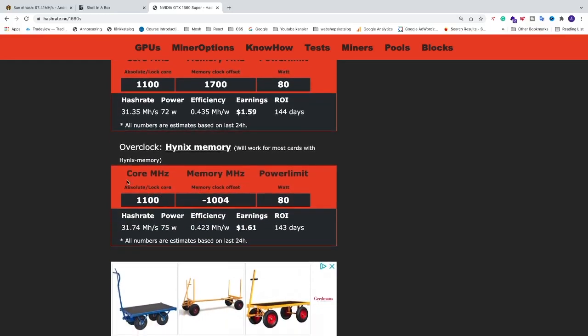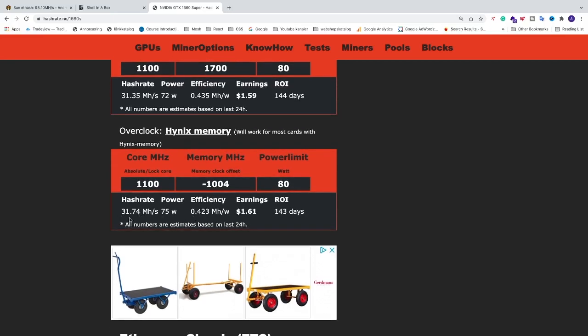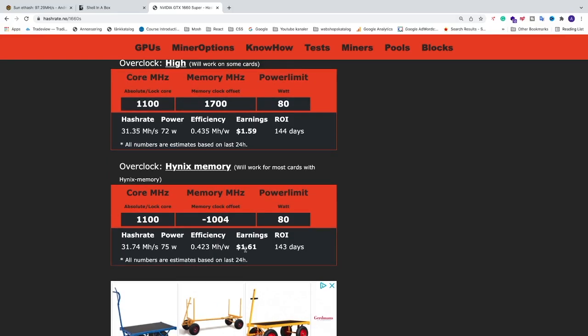For Hynix memory the settings are: core 1100, memory minus 1004, and power limit at 80. With these settings we can expect about 31.74 MH/s, power consumption at 75 watts, and efficiency of 400 plus. We're going to grab these settings and apply them to the 1660 Super.